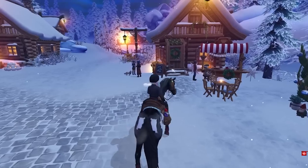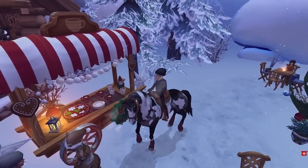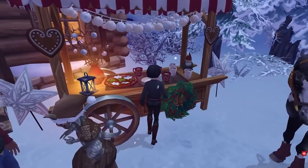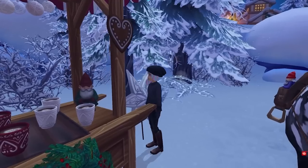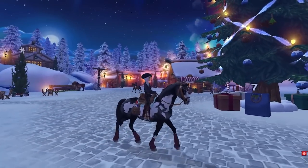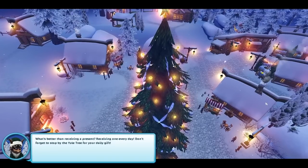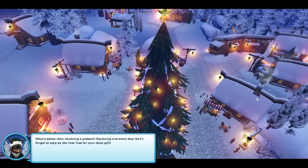There is a new snow set. Let's go ahead and get a delicious sugar cookie and cocoa — hopefully this will warm me up. Oh, look at the gnome. And there is the Christmas tree. Star Stable is treating us to a gift every single day, and if you forget a day, don't worry — the presents will still be under the tree just waiting for you.